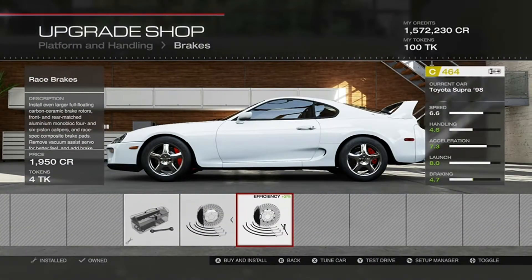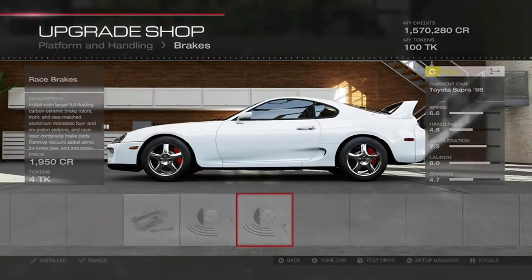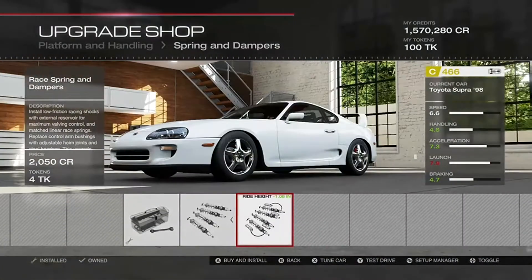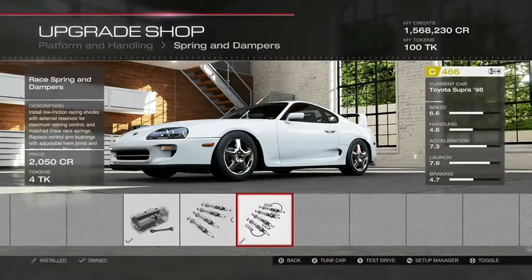Let's start off by putting some bigger brakes on there — we'll go all the way up to the race brakes — and lowering it. Put it on those race springs and dampers, and it already looks better. There's too much wheel gap there.